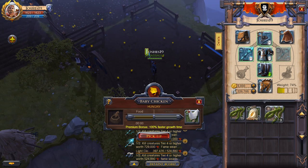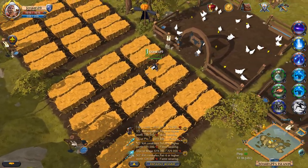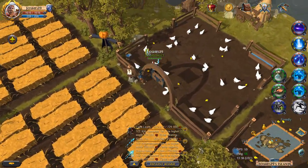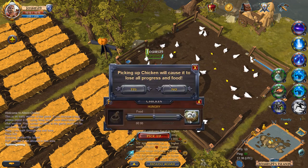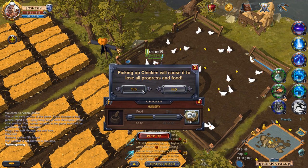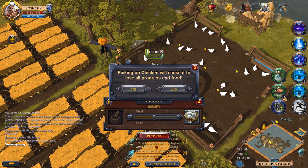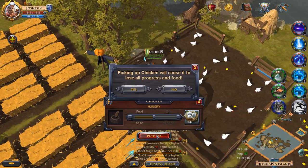After the animals have been fed you will need to wait for them to grow. Once the animal is fully grown it will produce a baby, which you can collect and use again to grow another animal. You can also pick up the fully grown animals, which can later be butchered or used as mounts depending on the animal. Some animals such as chickens can also be left in the pasture to provide eggs, which can be used for cooking.